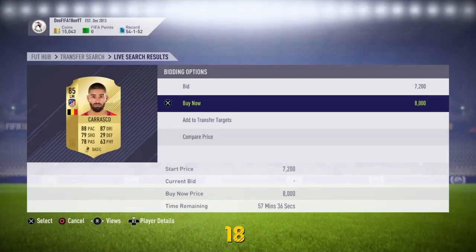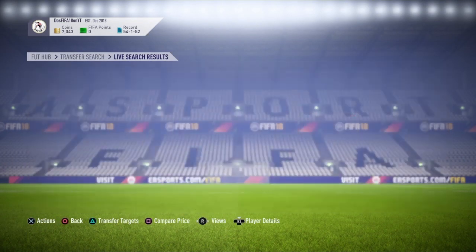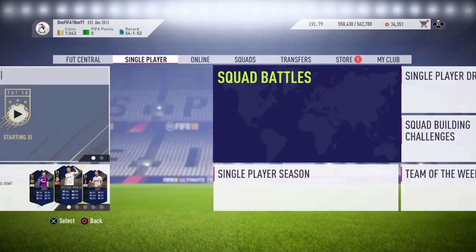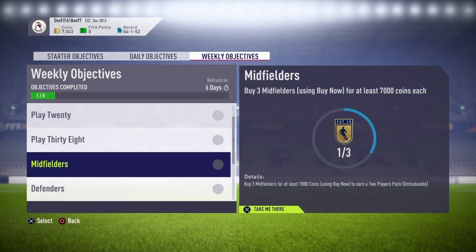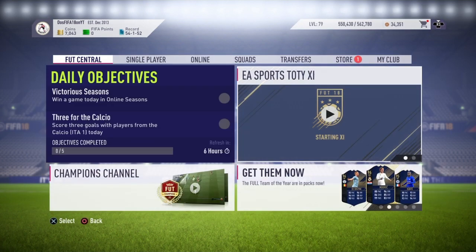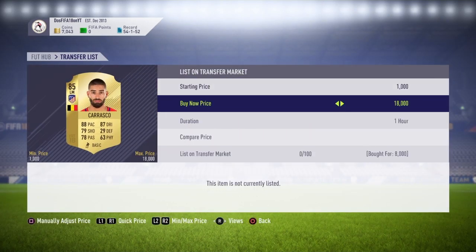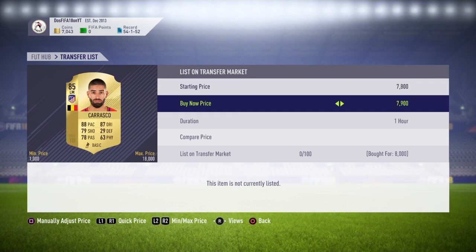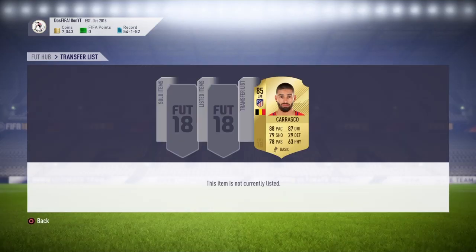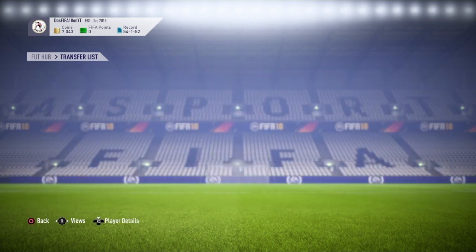Let's go ahead and buy our first Carrasco — that's one out of three. But do make sure, before you sell your Carrascos, Insignes, or the defender I'll be showing you, check to see if it ticks off the objective first. If you're running low on coins like me, every coin counts. I'm trying to do this as cheaply as possible. Let's go ahead and sell this Carrasco for 7.9. The menus are really laggy right now.